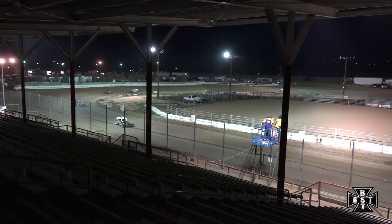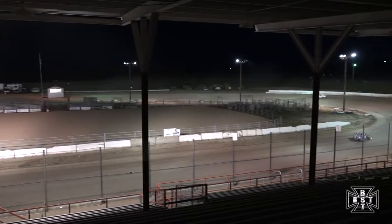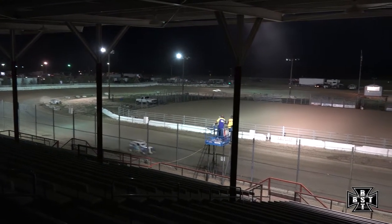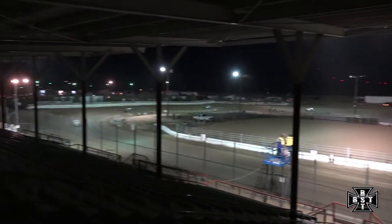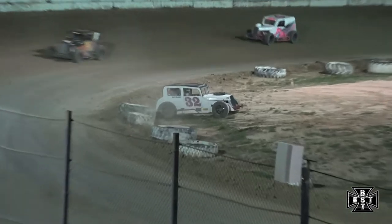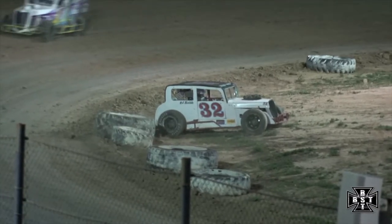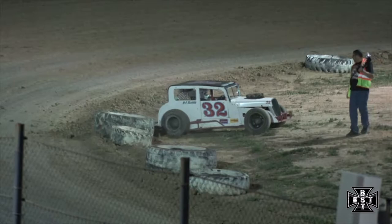Robb in the 32 just got lapped by William Taylor. Taylor in the 4C followed by Schneider, then Ecker followed by the Biermans — Rick then Travis. And there goes Robb again on the inside of turn four. This one will draw a yellow. P.J. Robb the 32 got down into the soft stuff on the inside of turn four — it just grabbed him and shot him onto the infield. We'll see if he can get it turned around. Tow truck coming out.